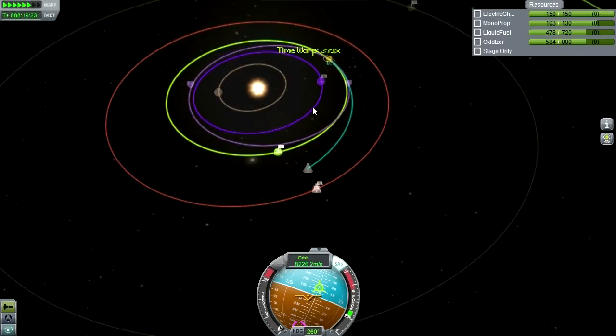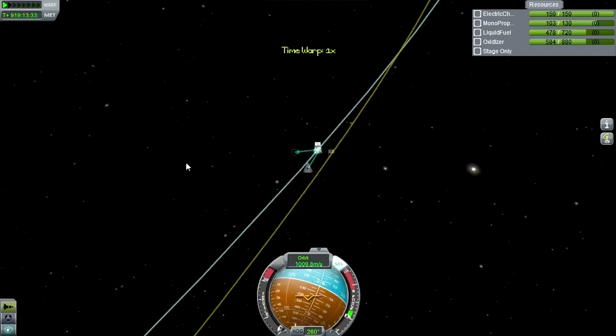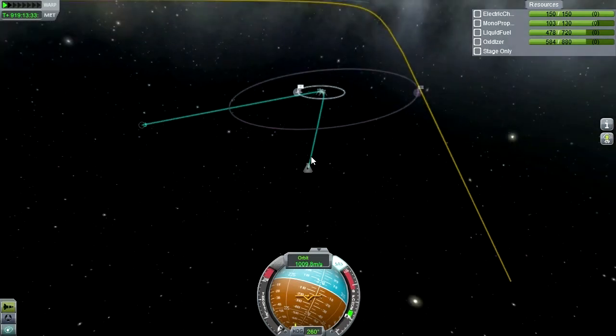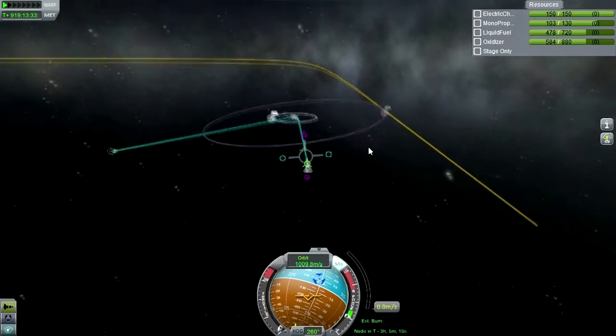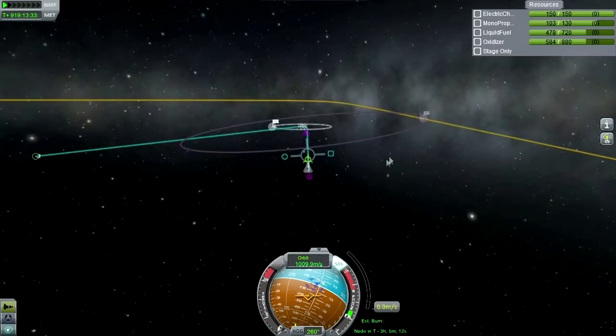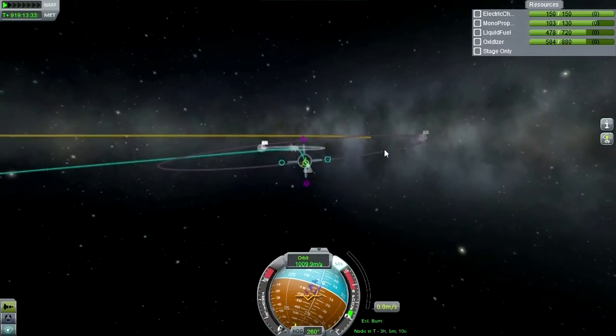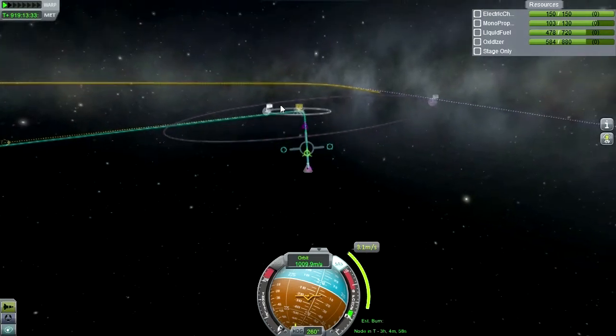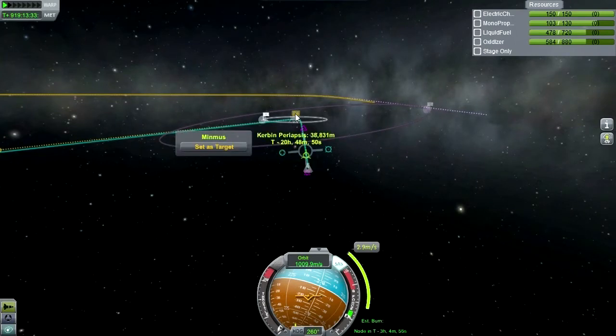Let me start time warping and I'll see you in Kerbin's sphere of influence. Here we are with quite a lot of fuel by the way. This return stage and the other lander plus transit stage could probably be used for some sort of Jool or Val mission. I'll have to ponder what my next steps will be as we complete all the loose ends here as far as bringing Jeb back.